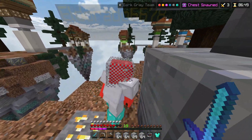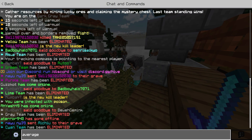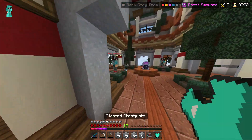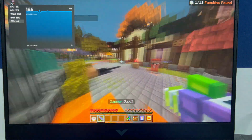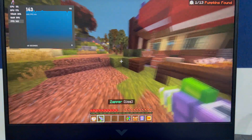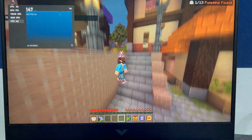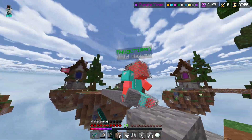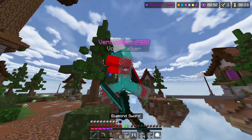Now we are going to Bedrock edition — for bedrock players and phone players. We will check FPS with and without any texture pack, on server and world. In Bedrock edition on the Hive server, the average FPS is 144 because it is a 144Hz monitor. With a resource pack it is still 144Hz, and Java edition also sometimes has 5-10 FPS difference.